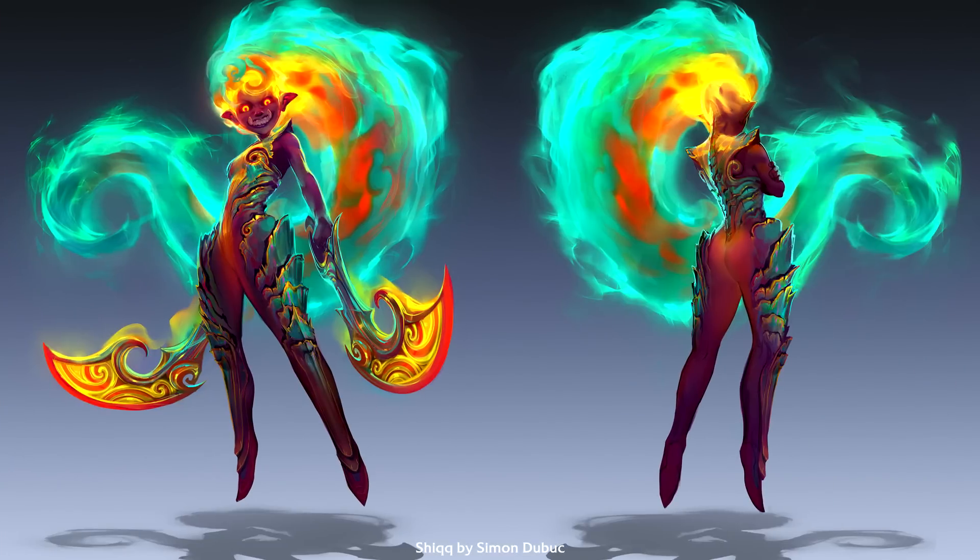Our first fan champion concept for the day goes by the name of Sheik, the Tyrant of the Dunes. Riot are all about hitting new archetypes when they release newer champions, and Sheik is one that definitely fits that category. A djinn or a genie is a character that Riot hasn't really explored yet. Sheik has magically conjured clothing and weapons, and being a djinn and the Tyrant of the Dunes implies she's probably meant to be from the Shurima region and probably be somewhat evil as well.